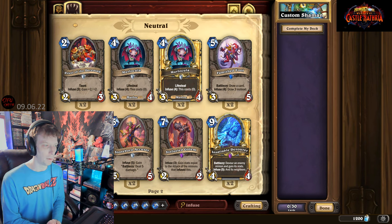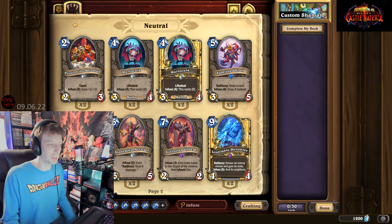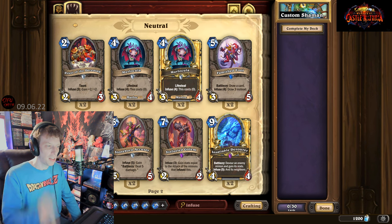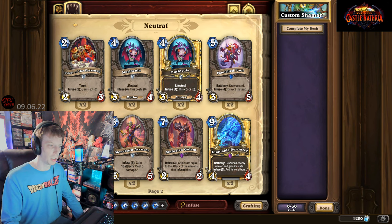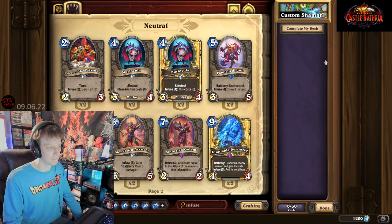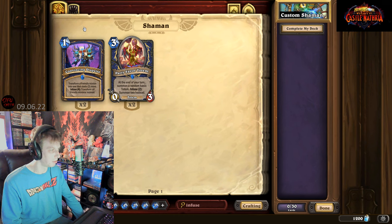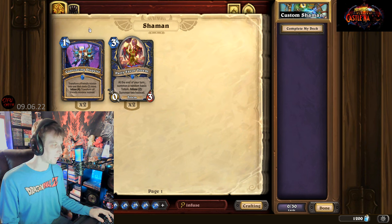I'd like to utilize an Infuse mechanic in this deck since that's one of the new things. It's probably a good idea to use one of the new mechanics introduced in the current expansion when making your deck, because then you'll be able to keep up. If you're not using any new mechanic that was just introduced, everyone else playing is going to have a leg up on you in Standard ranked, because you're just not using a mechanic that's been recently added to the game.